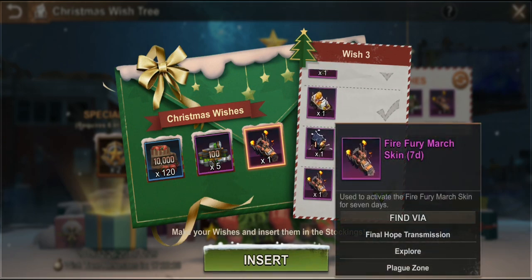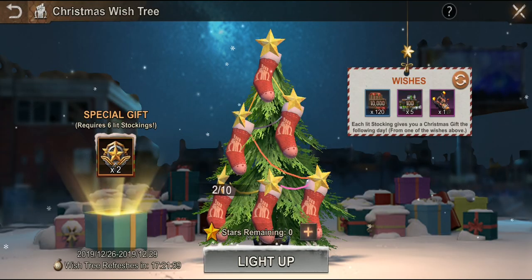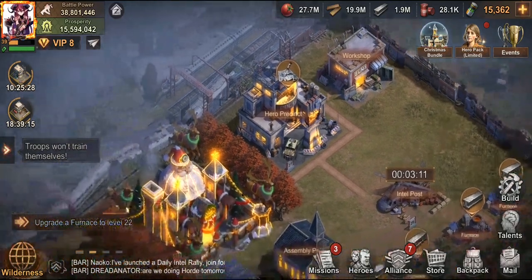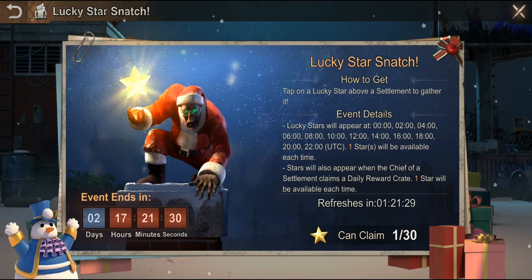For the Wish Christmas Tree, you tap on the star above settlements to gather it. It tells you how many stars you can claim - up to 30 per day. Lucky stars appear at 0, 2, 4, 6, 8, 10 and so on up to 22 in universal game time. Stars appear when the chief of a settlement claims daily heroic grades. Stars over your settlement can be collected by yourself as well as other chiefs, and stars collected from allies are worth double.